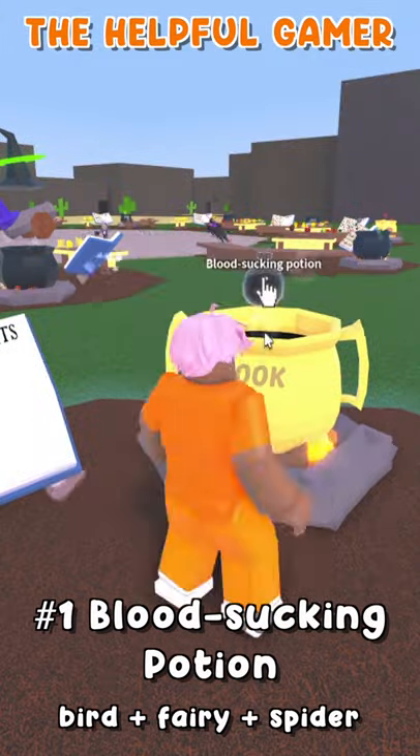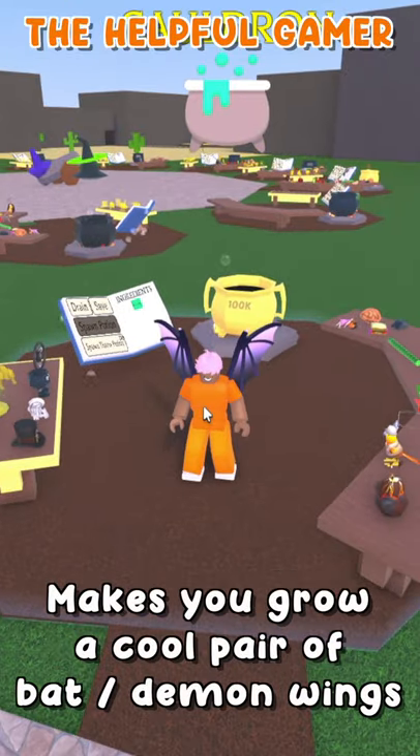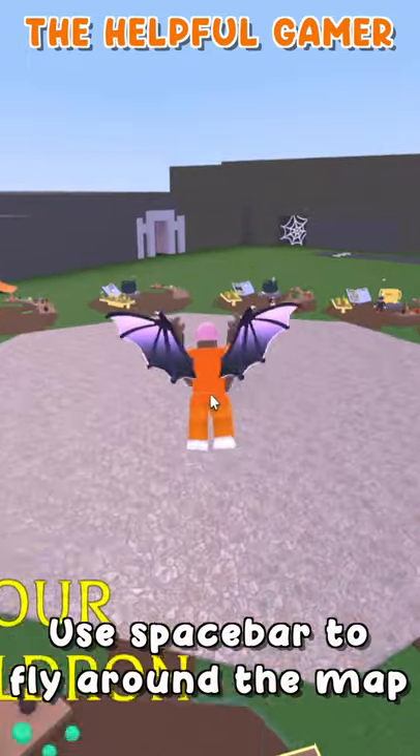You're going to have to combine the bird, the fairy, and the spider in the cauldron in order to make this one. When you drink this potion, you will automatically grow a pair of bat wings that kind of look more like demon wings, that you can use to fly around the map using the spacebar.